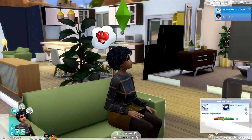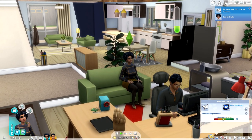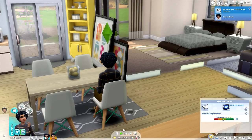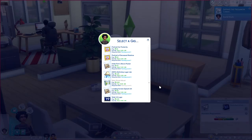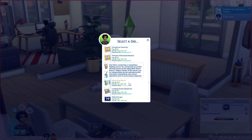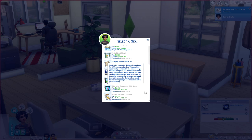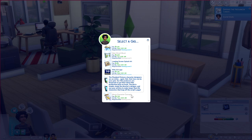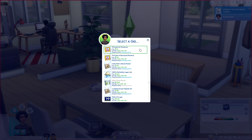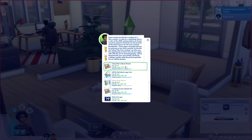We're going to have Scarlet check for gigs from her phone since Tyler is hogging the computer. Going through the gig options: 'a portrait of a deceased relative,' 'indie films movie poster,' 'the 100% definitely legal job,' and bigger ones like 'movie character concepts' — though we don't qualify for those yet. I like that you're able to choose what your work day consists of. We're going to pick the indie film movie poster for 375 simoleons, due by Wednesday, requiring only level two of the painting skill.